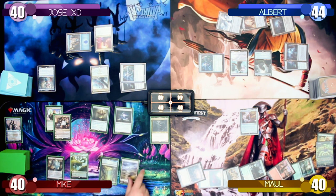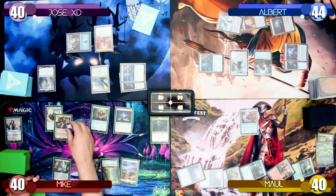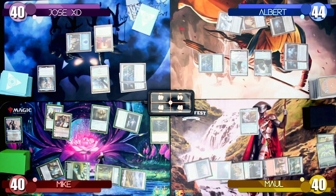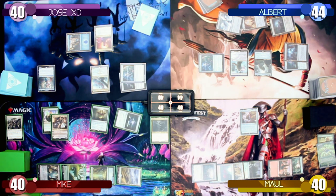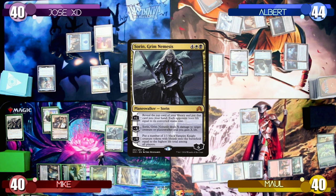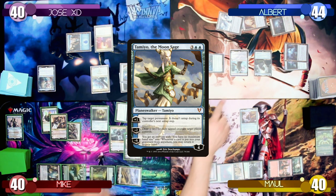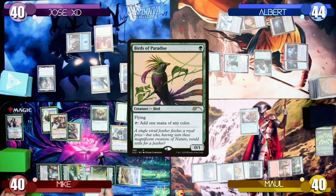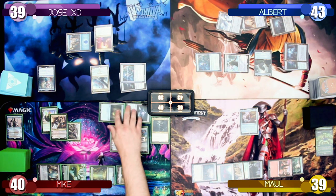Mike draws a card and plays a Plains as his land for turn. He uses Narset's minus 2 ability to give his next instant or sorcery spell Rebound, then taps 6 mana to cast Deploy the Gatewatch with Rebound, searching the top 7 cards and finding Sorin Grim Nemesis and Tamiyo the Moon Sage. Tamiyo taps down my Commander and Sorin's plus 1 reveals a Birds of Paradise, dealing 1 damage to each opponent. Mike then casts the Birds of Paradise.